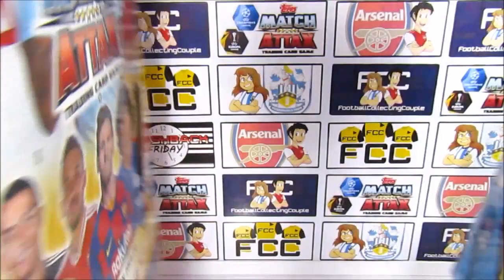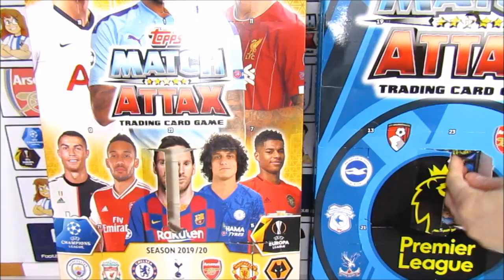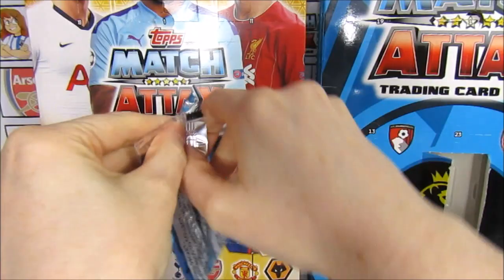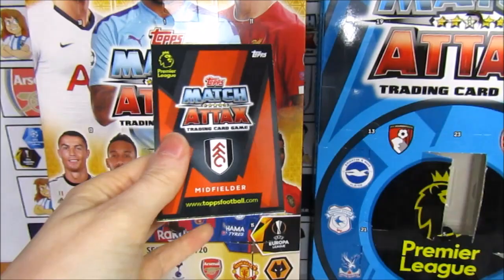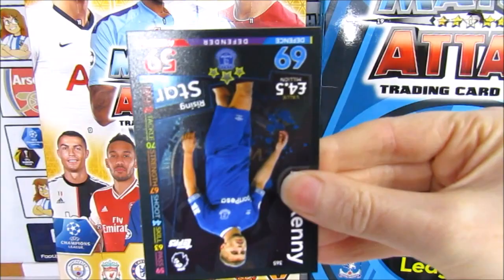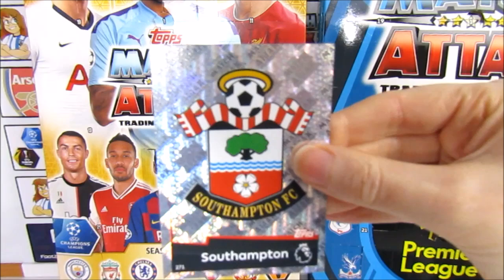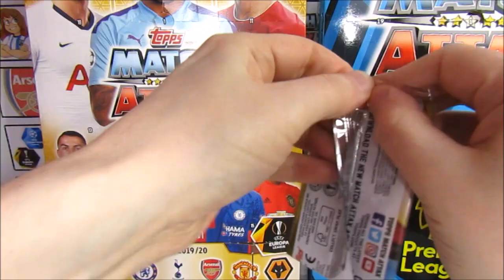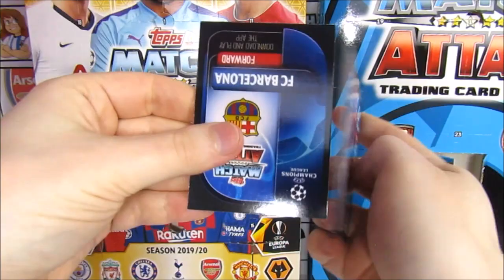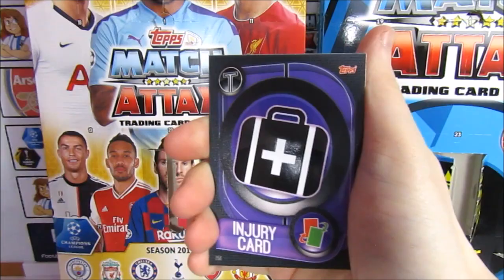Door number five. We still need the MVP so hopefully we can get that next - the MVP will complete our base collection. There are two limited editions to find. We have a Mata, a Rising Star Jonjo Kenny, then Winston Reed, and the Southampton badge. Possibly a second overpack here - we have Pedro, Ruben Neves, Ruben Neves again, Fakir - wait, it is the Centurion Messi! And not the 101.